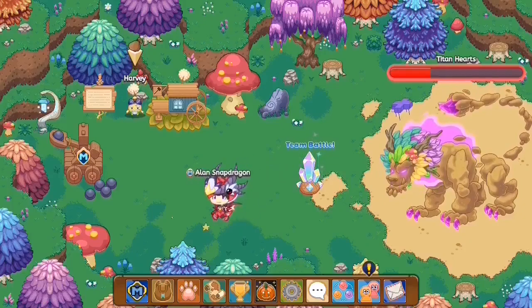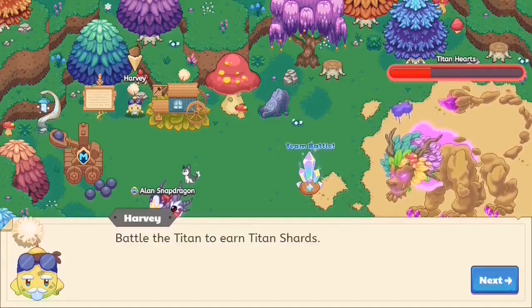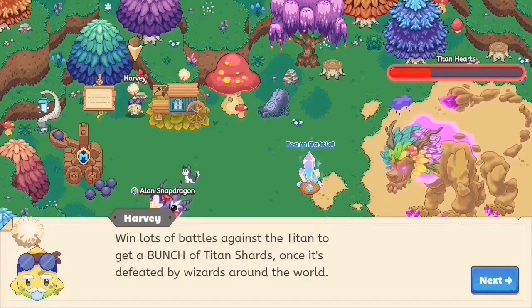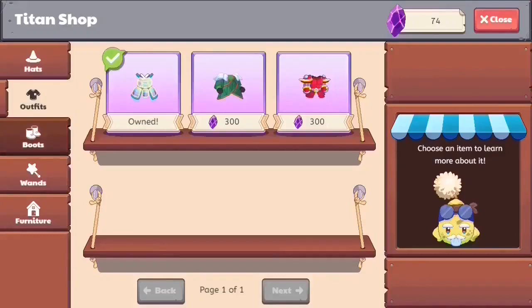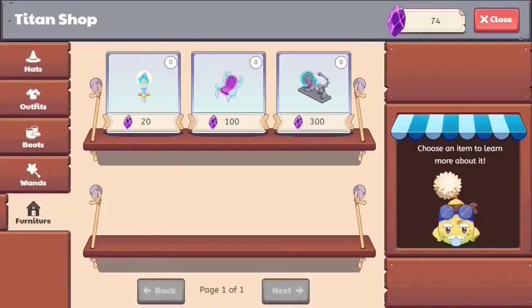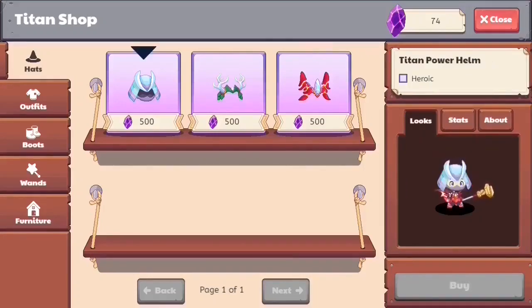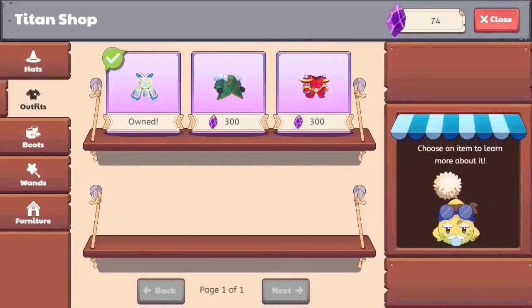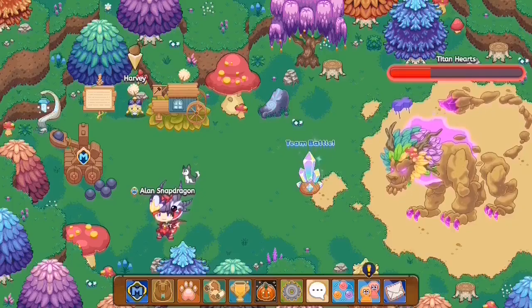Harvey is a merchant who sells back armor and house decorations in exchange for titan shards. You can click on him and he tells you to battle the titan to earn titan shards. Harvey's shop is pretty cool — it has some of the hardest-to-obtain gear in Prodigy. You'd have to battle the titan at least 30 times just to get some of these gear sets. It's pretty hard to get all of the gear in Harvey's shop, but it's rewarding.